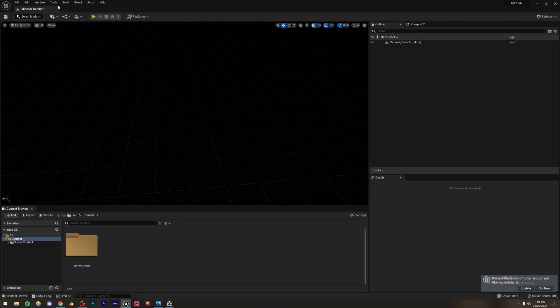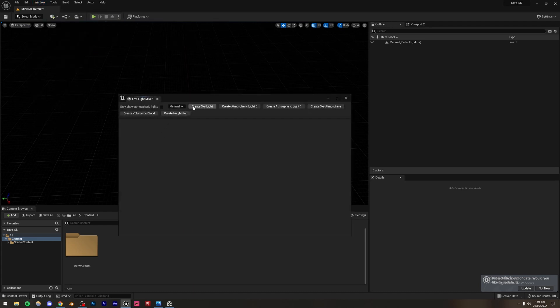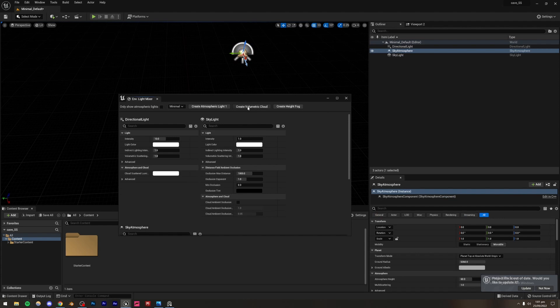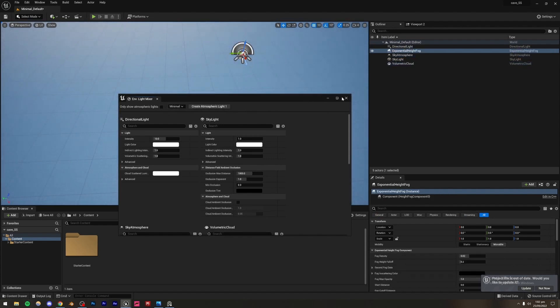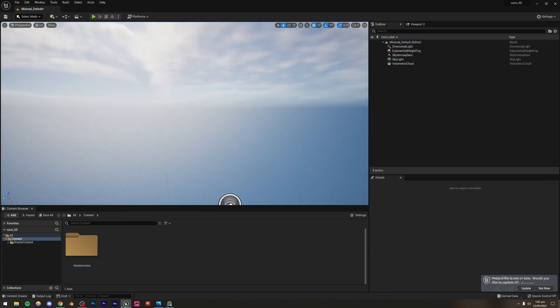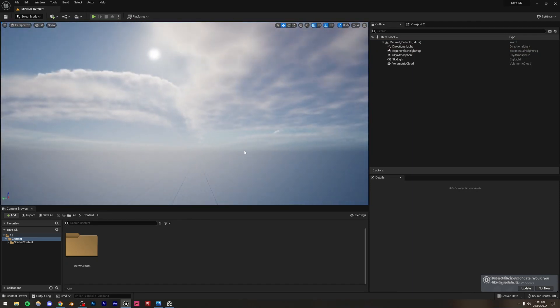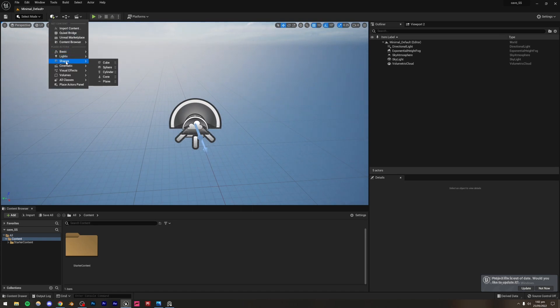For lighting, I'm going to create a basic lighting setup using the Environment Light Mixer. Go to Window > Environment Light Mixer. I'll create a Sky Light, Atmospheric Light, Sky Atmosphere, Volumetric Cloud, and Height Fog. One atmospheric light is enough. This gives you a basic boilerplate lighting setup which we'll tweak later, but it's fine for now.